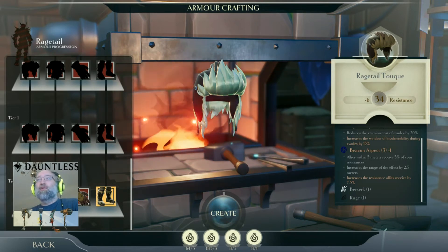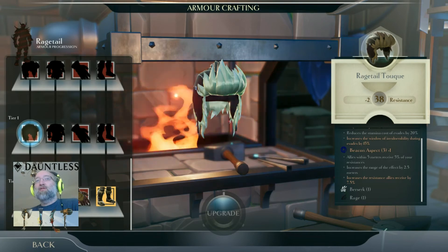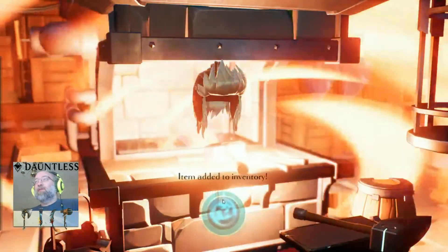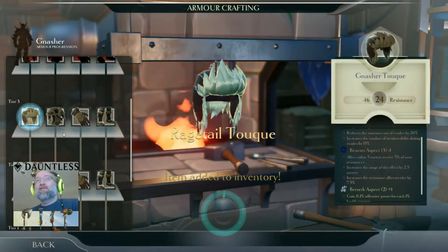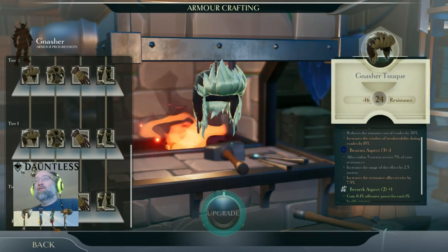You've got tier 0, which is just crafting the basic piece, and then you go to tier 1. Let me just craft one to show you — hold that down, craft it. Kind of exciting.